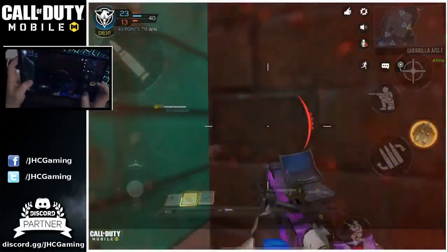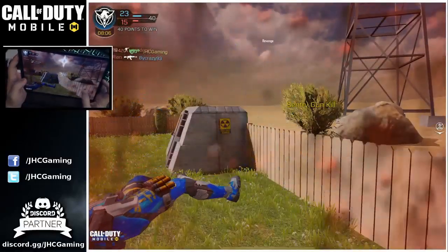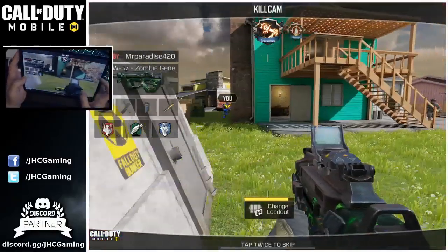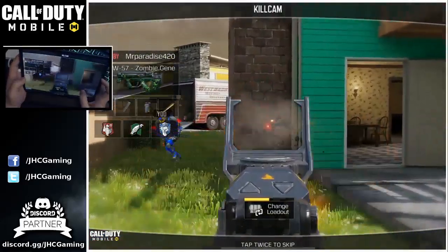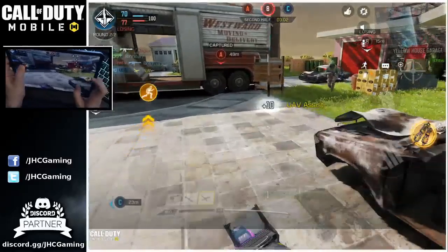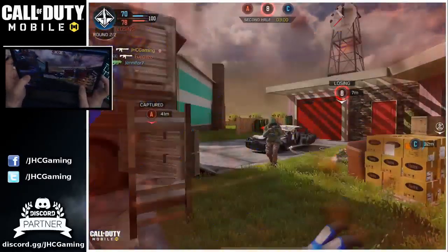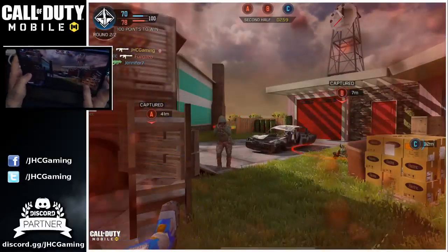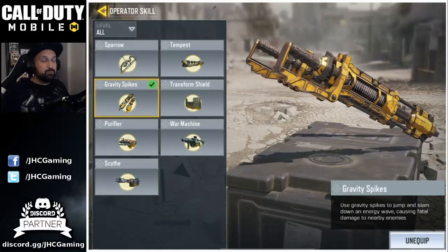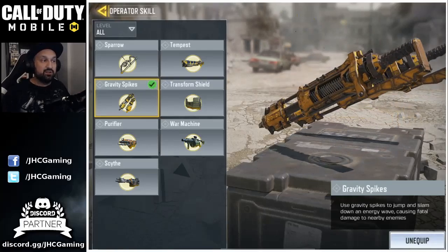Now there are some downsides. First of all, you have to get close to your enemies and jump on them. The really bad thing is you can get shot while entering the animation, while you're in the animation of jumping. If they shoot you, you can still die, and you can look at the gameplay — it happened a few times during my testing. That's pretty bad.